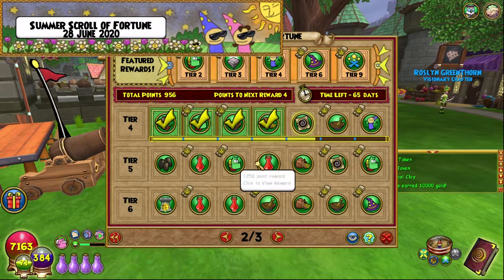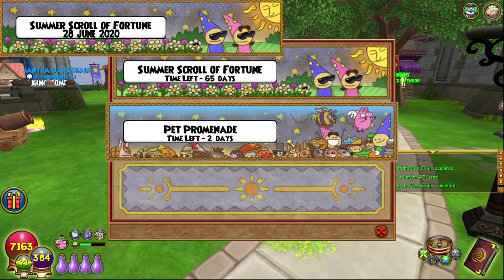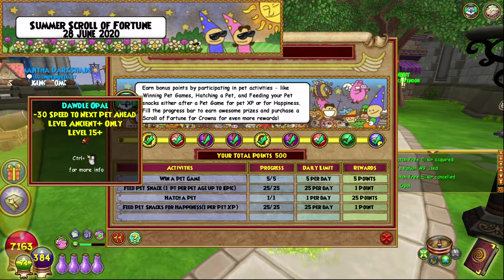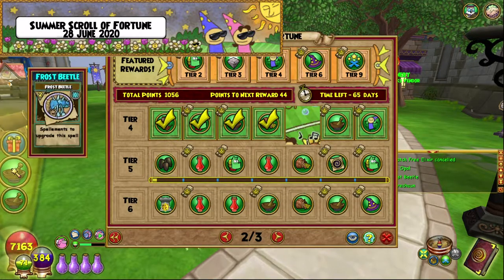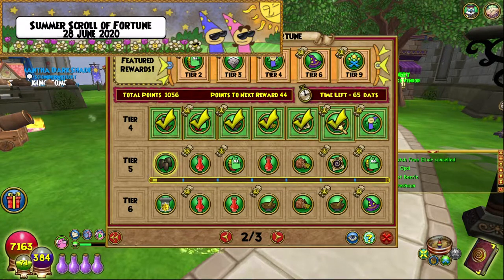I'll be back probably tomorrow with some more. I am back another day. We did not get the Hamster — we got the Dwardaloper, which is completely useless and I will not be using it. But we also get Spellaments times a lot — Leprechaun and Frost Beetle, 15 of each, which is pretty cool.